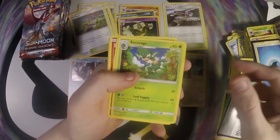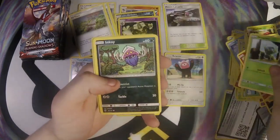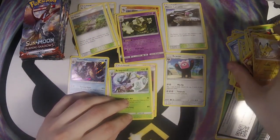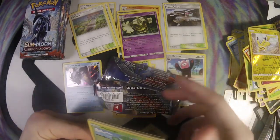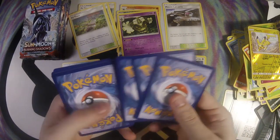Water Energy, Simisear, Croagunk, Heatmor, Hoothoot, Tangela, Dewpider, Inkay, Ralts, Pikachu, and Araquanid. Sorry about that guys — I ran out of camera space and deleted a couple things. Hopefully we should be good for a little bit.